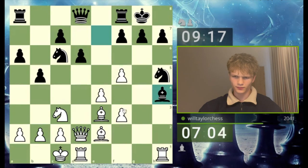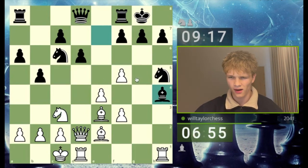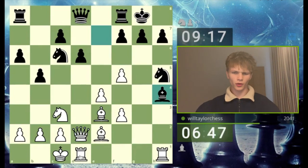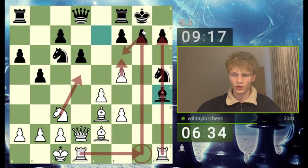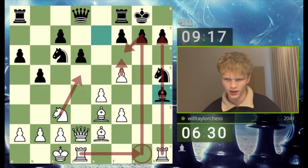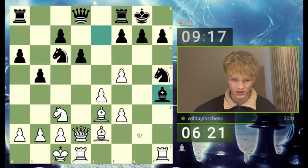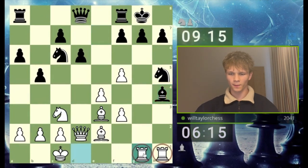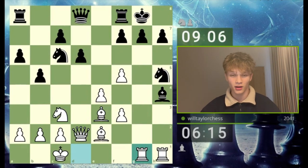Knight d5 also looks quite strong. My general thought process: I want a rook on g1 at some point, I want to play knight d5, and maybe even try f6 once the rook's on g1 so the pawn can't take. The rook couldn't take this knight before, but now if the bishop moves the knight hangs. Let's start with rook g1 — very simple — both rooks on two open files in front of the king for the price of one pawn. I really think that's worth it. I've got the bishop pair as well.